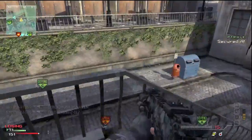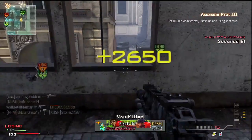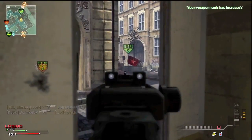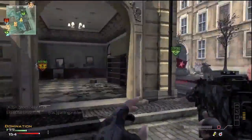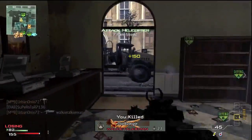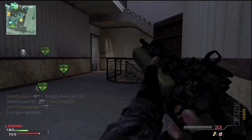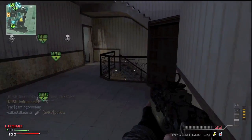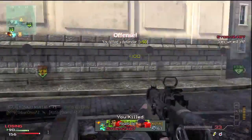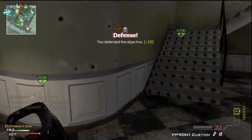My third favorite SMG in MW3 is the PP90M1. It's an interesting gun — the magazine looks like some kind of weird tube device, but it's cool. I like it because in close-quarter ranges it deals out a lot of bullets. It's fairly accurate, and if you throw Kick on it, it's even more accurate. It's definitely not the best at longer ranges. The fire rate is very good, so in close-quarter situations you're going to be able to hold up against a guy with an AA-12 or a Striker in some situations.